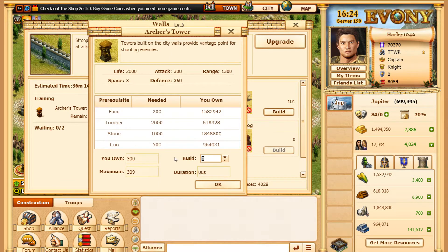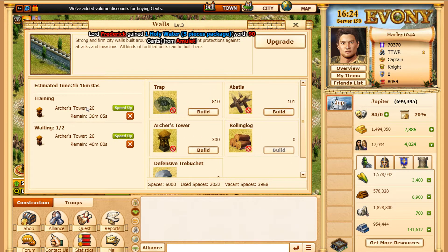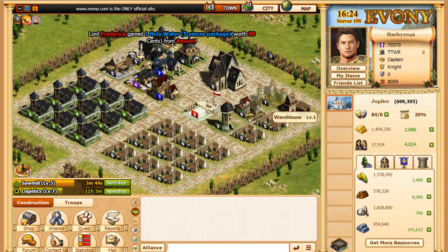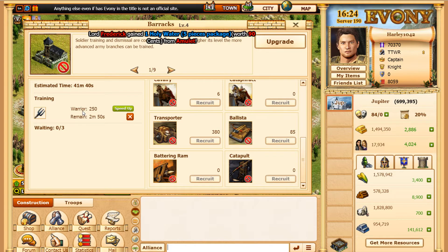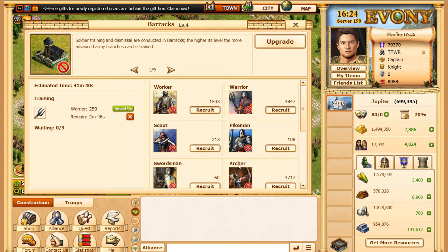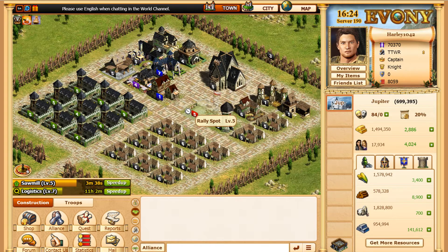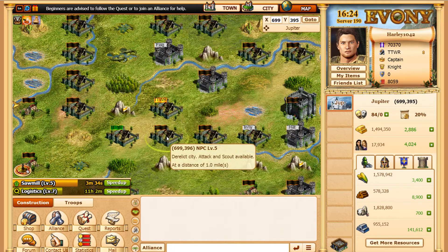I've been trying to build archer towers because they're the most important, building about 20 at a time and keeping those going especially during the night. I'm also trying to keep these small barracks going with either warriors or archers, and I may start building a few pikemen and swordsmen — try to get them to about a thousand. Once we start attacking level fives, resources will start rolling in.